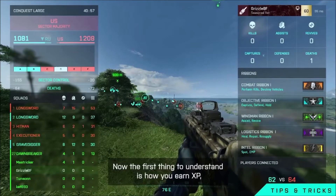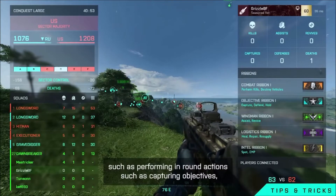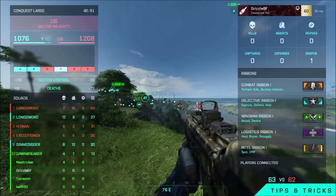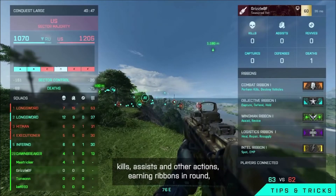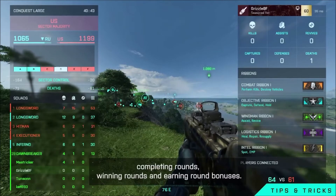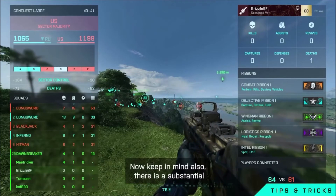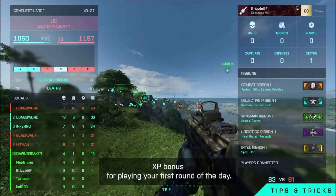The first thing to understand is how you earn XP, such as performing in-round actions like capturing objectives, kills, assists, and other actions. Earning ribbons in-round, completing rounds, winning rounds, and earning round bonuses. Keep in mind there is also a substantial XP bonus for playing your first round of the day.